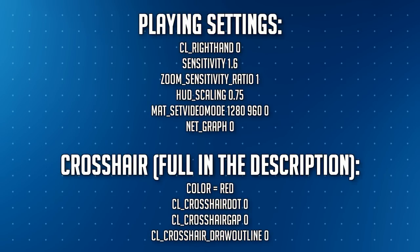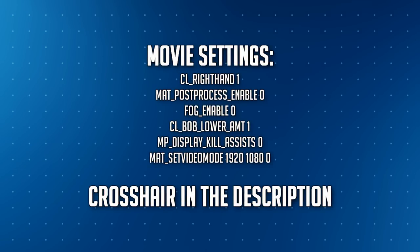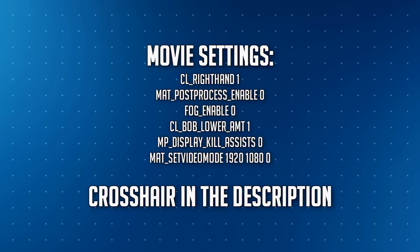The crosshair — I don't really want to go through all of it right now, it's linked in the description. We don't have a dot, we don't have an outline, the gap is on zero, and it's red. That's pretty much the crosshair for the playing config. The movie config changes things around a bit: video mode is 1080p — that's the standard for YouTube nowadays, even going up to 4K. Kill assists are non-existent in movie configs — meaning if I kill a tagged guy it still doesn't show an assist. You can disable assists with cl_show_kills_assists. It makes for a much smoother death notice in frag movies. I'd recommend removing kill assists for anyone who wants to make frag movies — it looks so much cleaner.